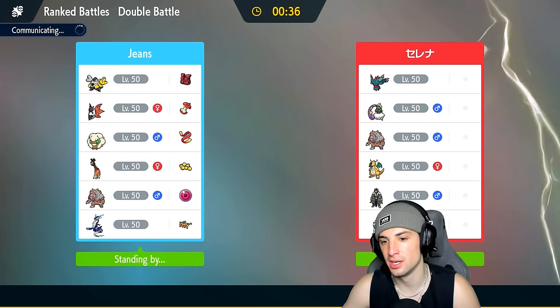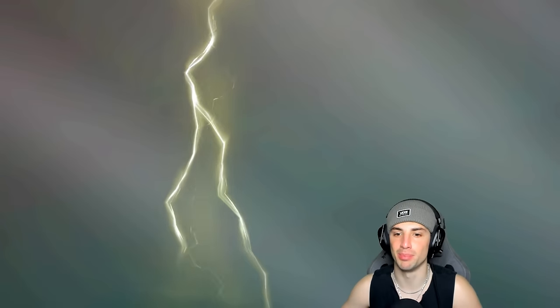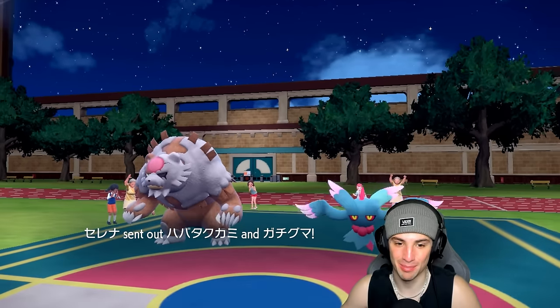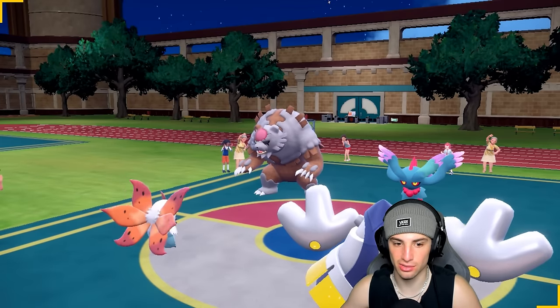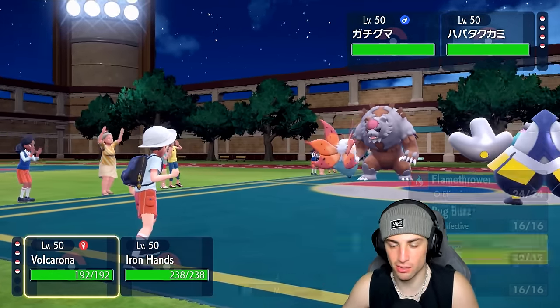Ursaluna is just a nice bulky trick room attacker — we love it so much. We're one and one and would love a winning record here with the bug. Bug typing is honestly one of the worst in competitive, but Volcarona is just different from other bugs — it's so good. Scizor and Volcarona are just so good competitively. They lead Flutter Mane and Ursaluna. We're going to Fake Out the Ursaluna and set up a Quiver Dance. I like our typing here — going Quiver Dance.